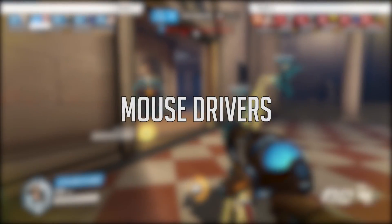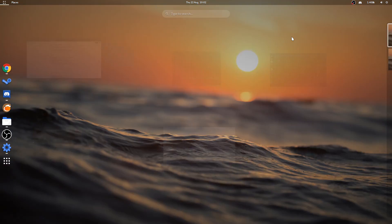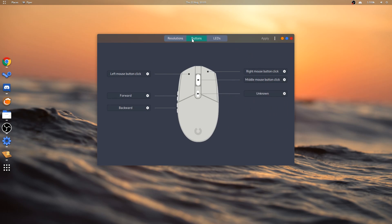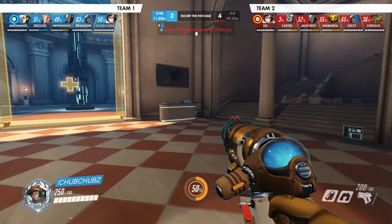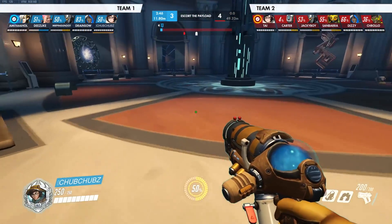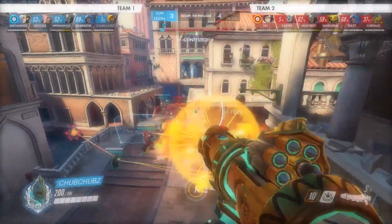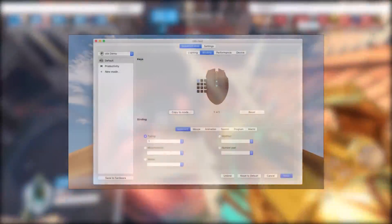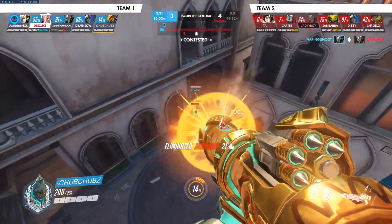Next up, mouse drivers. Almost all mice should work right out of the gate. The reason you might want mouse drivers is to set polling rates, set your DPI, and maybe more advanced stuff like changing what each button does or setting the RGB lighting. You'll need to identify which mouse drivers will work for your mouse. For Razer mice, you have Polychromatic and OpenRazer. For Logitech, SteelSeries and a few other mice, you have LibRatBag and Piper. And for Corsair, you have CKBnext.